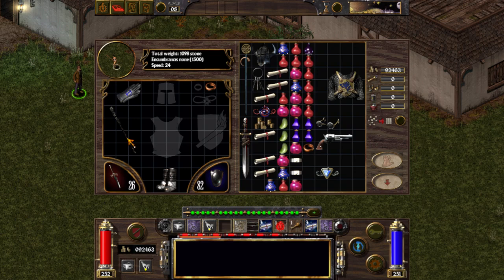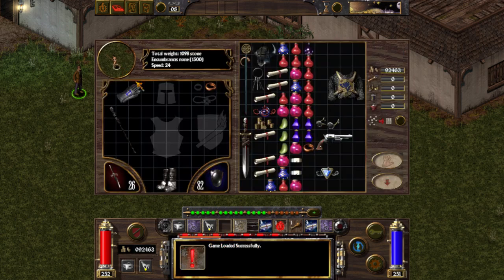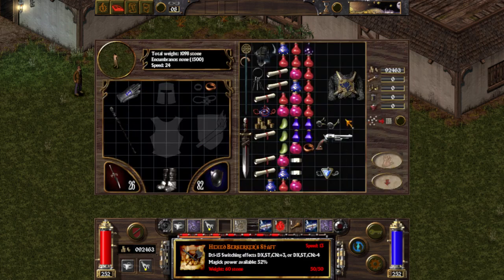So this is the staff — the Hexed Berserker Staff. It shifts your attribute by plus 3 or minus 3. So far I've rolled plus 3 like 3 times in a row.